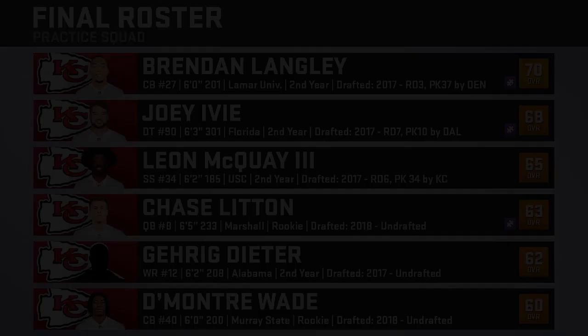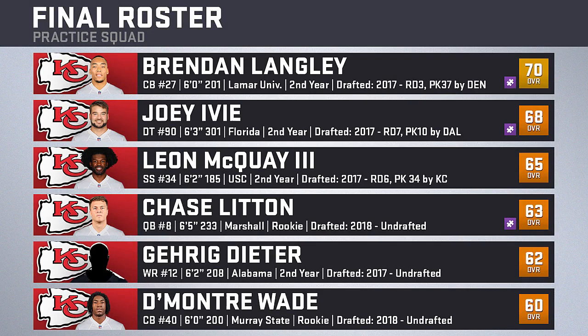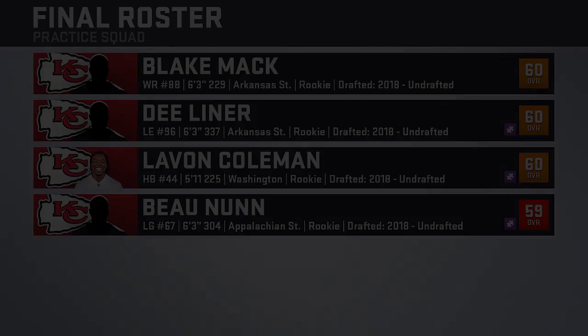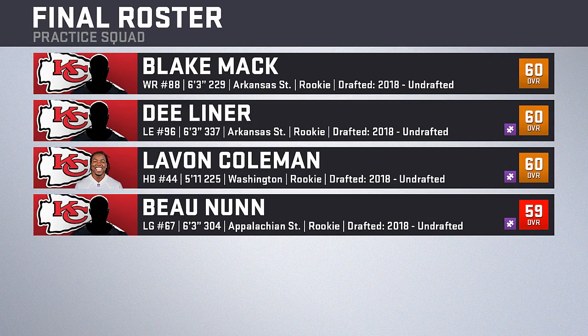Regarding the practice squad, I got as many of the actual Chiefs practice squad guys as I could, but not all are in the game so I had to fill gaps. That includes cornerback Brendan Langley — who should be on the Broncos' practice squad but was in free agency, so I scooped him up, though at 70 overall he could be stolen. The last five are all on the Chiefs' actual practice squad: defensive tackle Joey Ivie, strong safety Leon McQuay, quarterback Chase Litton, wide receiver Garrick Dieter, and cornerback De'Montre Wade. The last four are wide receiver Blake Mack, D-Liner — coincidentally a defensive lineman — both of whom were with the Chiefs in preseason, plus running back LaVon Coleman out of Washington and left guard Bo Nix who was undrafted out of Appalachian State.